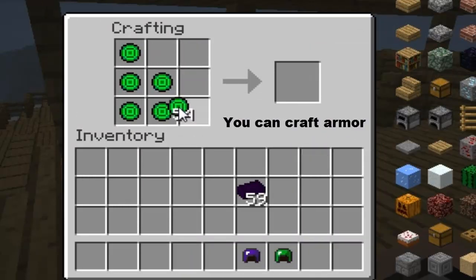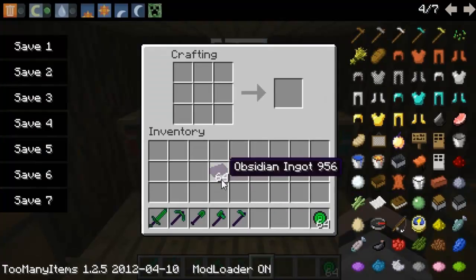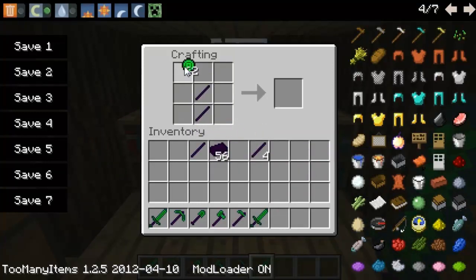Remember that the obsidian armor is more durable than the diamond armor. To craft yourself any of the Ryam tools, you have to craft yourself an obsidian stick. To craft an obsidian stick, all you need is some obsidian ingots. Just like crafting any ordinary stick, you place one on the bottom and top and you'll get yourself a set of two sticks. Place a stick in the bottom and now you can craft yourself any of the Ryam tools.